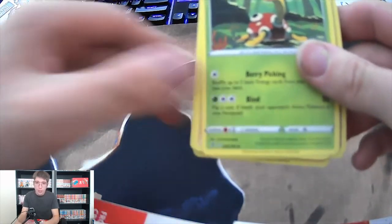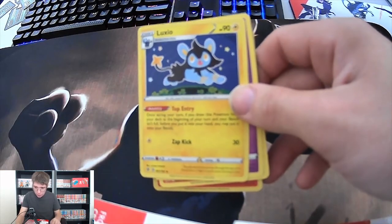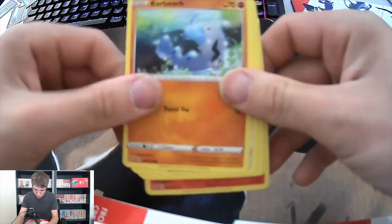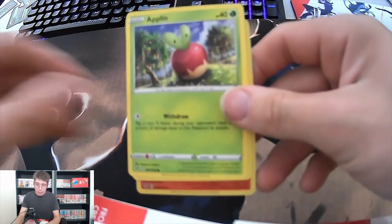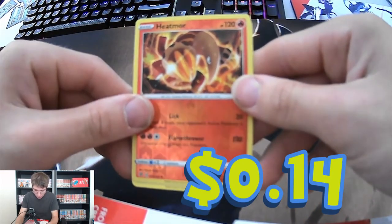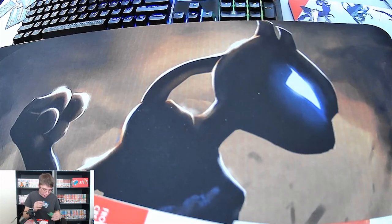Leaf Energy, a Shuckle. We got Trainer Milo, a Luxio, a Knock Two - we got a Knock Two! A Barboach, a Snom, an Applin, a Temple. We got a reverse holo Heatmor, and also for our uncommon we got Unfezant guys. I'm pretty happy with that Heatmor.